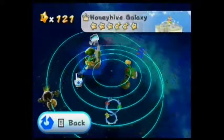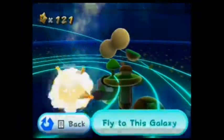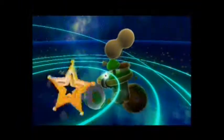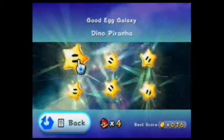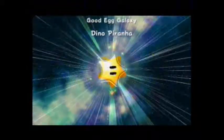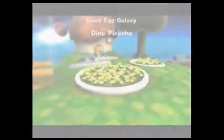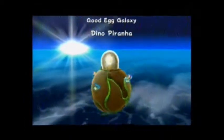As you can see here, there's five galaxies here. We're going to be going to the Good Egg Galaxy. I consider this the first normal galaxy in the game, and I'm going to be playing the first mission — six in total. I'm going to be playing against Dino Piranha. There is a boss at the end of the stage, but as you would expect at the beginning of the game, he really isn't all that hard.